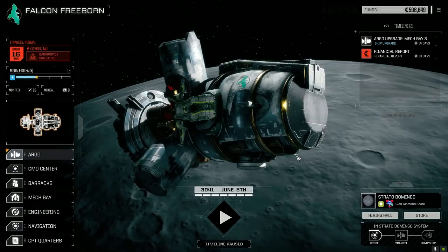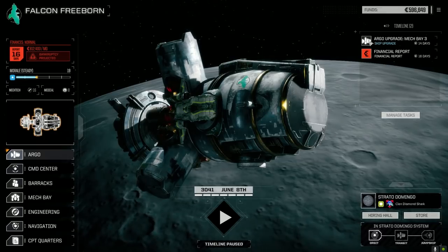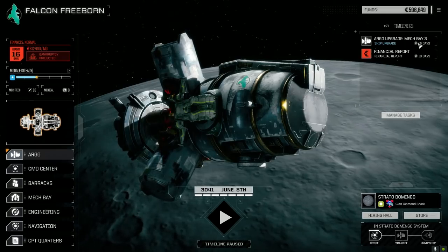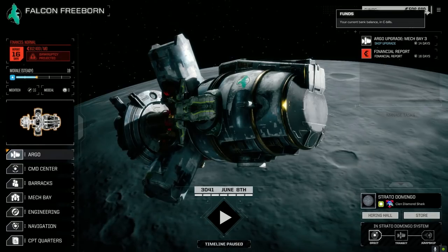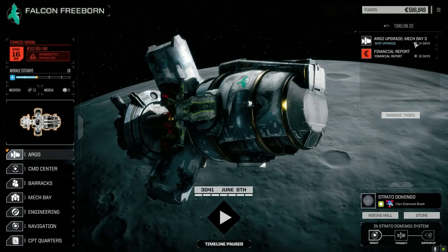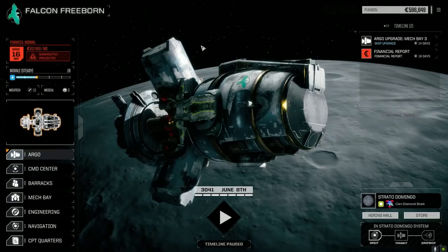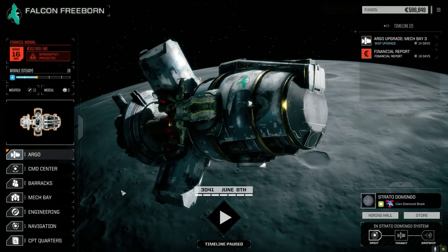Welcome back to another episode of Jade Falcon Freeborn. We got everything fixed up — I was able to sell a ton of crap: a bunch of Inner Sphere stuff and a couple of Clan Exile items. We've got Mech Bay 3 up and running, that was 2.25 million. We ended up with 2.7 million, so we've got that running which is a huge increase in mech bay efficiency. Now we have two lances running, and we've got almost enough to make the end-of-month financial report.